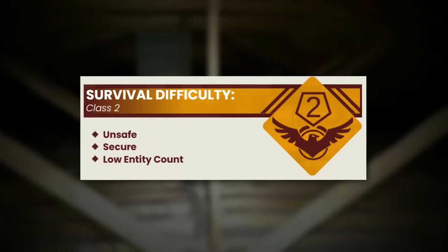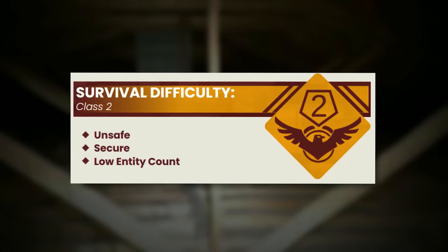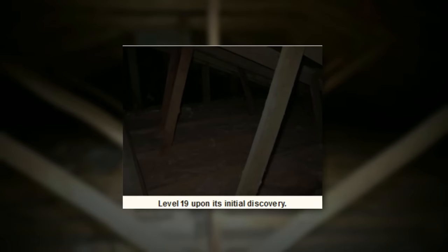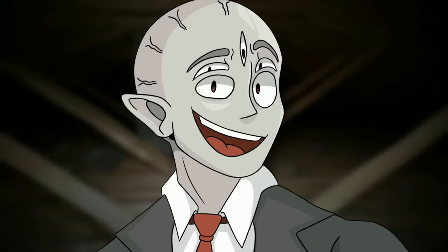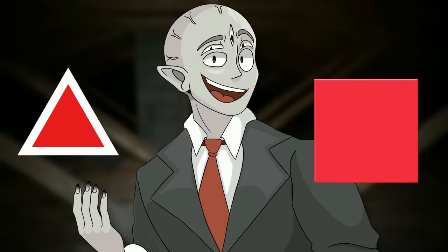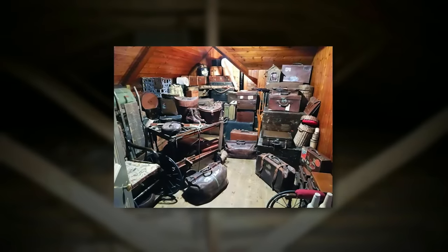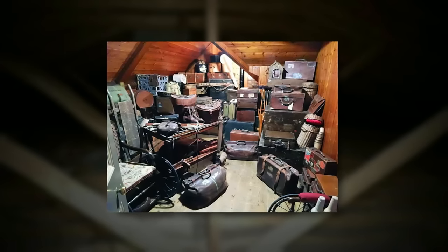Backrooms Level 19 is classified as a class 2 difficulty and is unsafe but kind of secure. The level looks like an old attic that's falling apart, set up into different sections with random roof shapes — some triangle, some square — and most spaces are loaded to the brim with boxes, vintage furniture, and other clutter. A lot of that stuff is actually damp for unknown reasons, while some of it is completely dry. Those dry boxes are typically the ones with the most useful supplies like food.